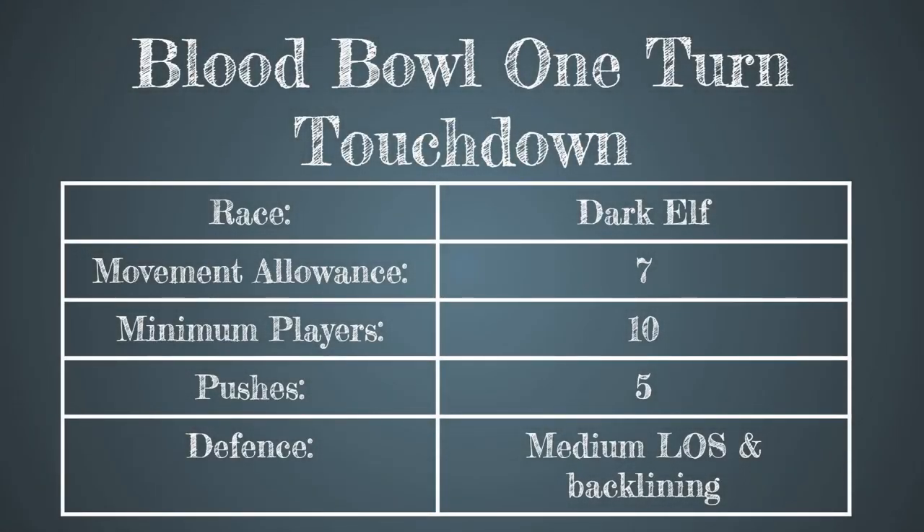Hello and welcome to this video on doing a one-turn touchdown in Blood Bowl. In this one it's with Dark Elves. The movement allowance of the scorer is 7 and it's going to take a minimum number of players of 10 and 5 pushes. The opponent has a setup on the LOS in the medium formation with the rest of the players backlining.